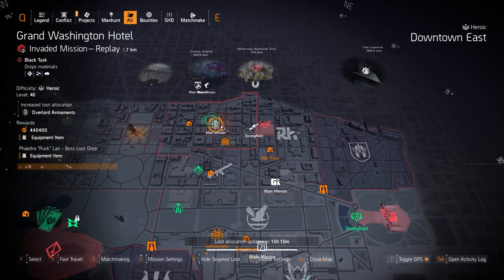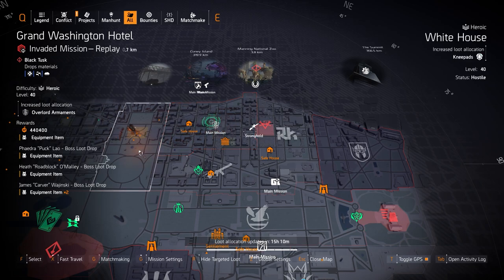For normal targeted loot, I see Overlord at Grand Washington Hotel — this is where you can farm Fox's Prairie knee pads, which is a better solution than farming knee pads over at the White House.